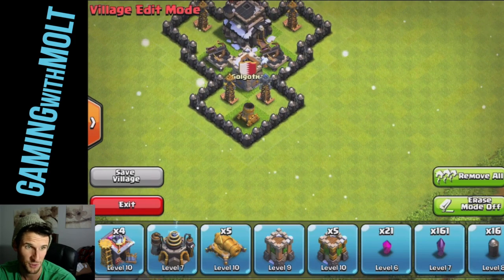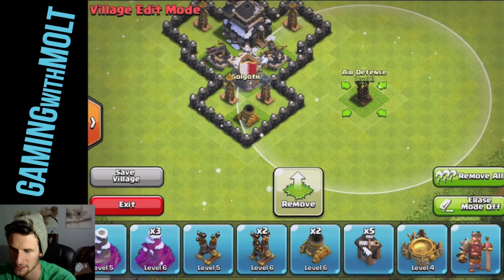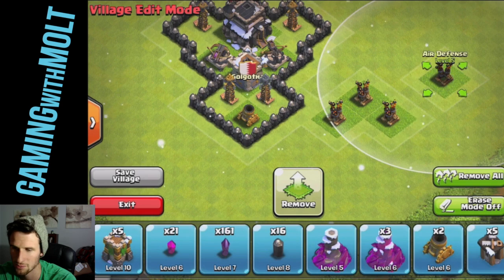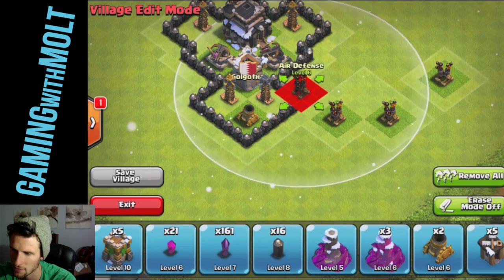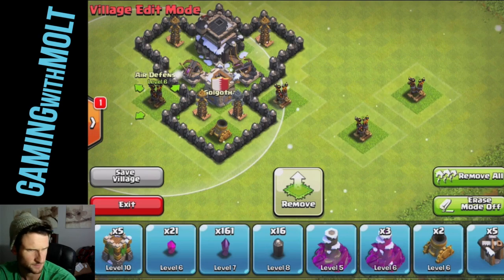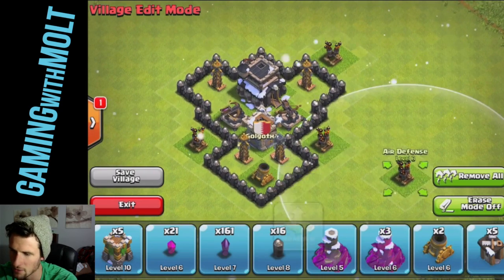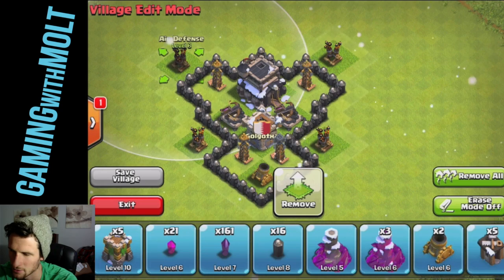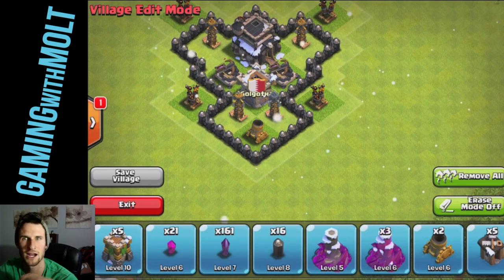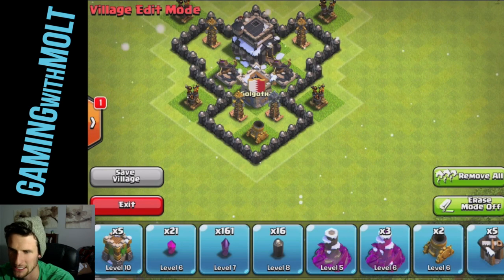We need to get a move on. Alright, so let's go ahead and bring out our air defenses — one, two, three, and four. Let's place all of these. We're going to place one air defense right here, one right here, one right there, and then one right over here. It would be pretty sweet if Clash of Clans let you build online and then just sync it to your device — that would be dope. But that's not going to happen.